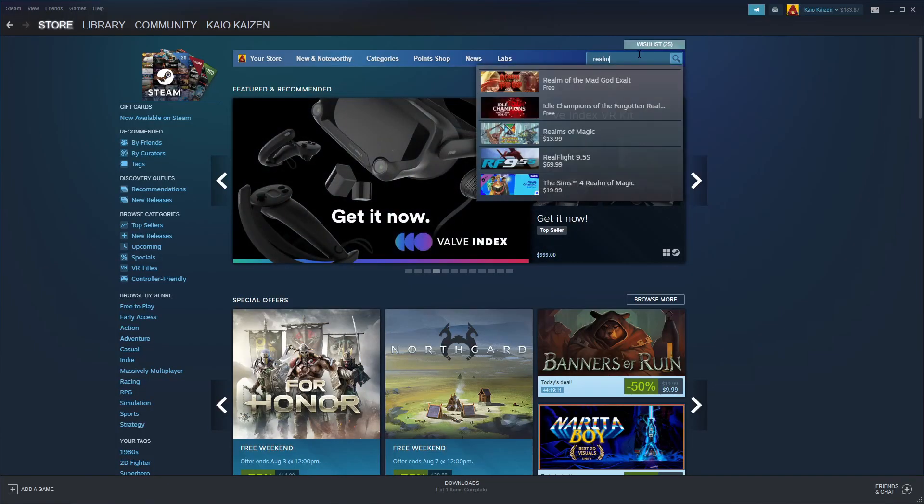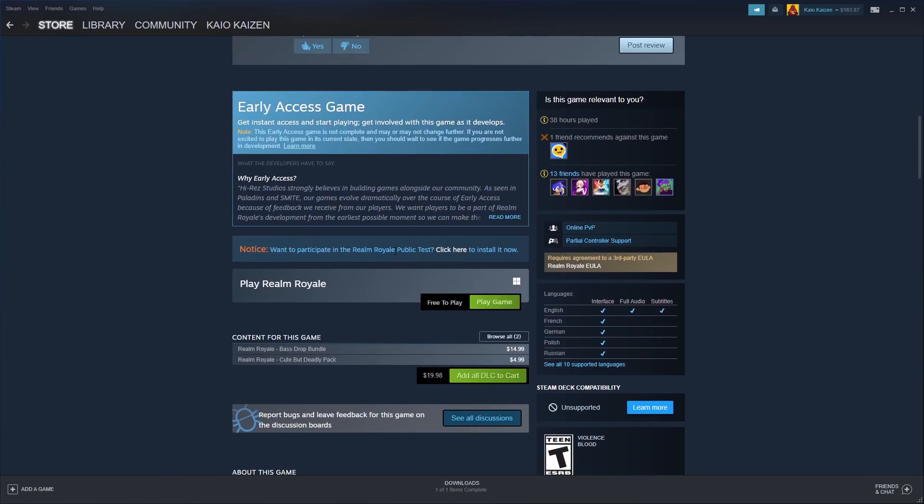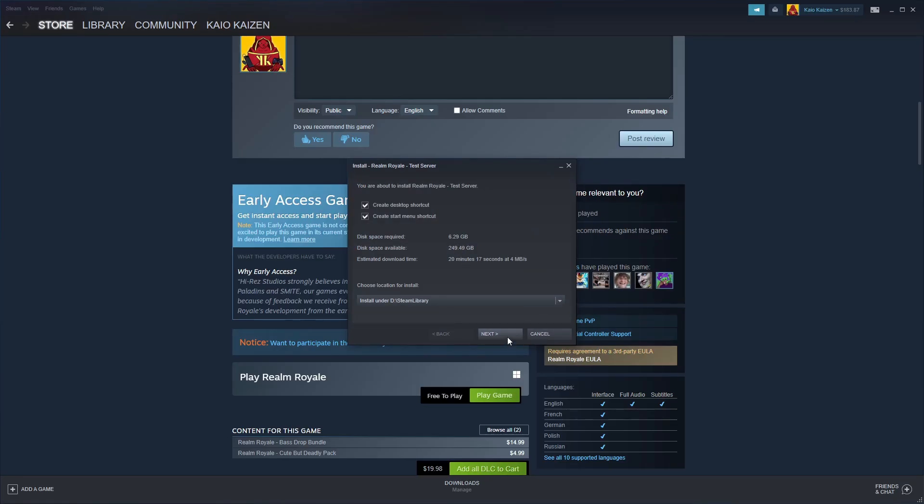First, you want to go to your Steam, type in Realm Royale, and then you want to click here to download the test server. Keyword is 'test' — everything in this version of Realm Royale is subject to change.